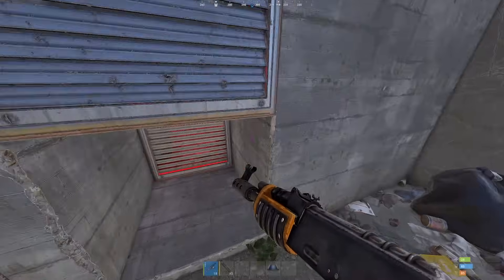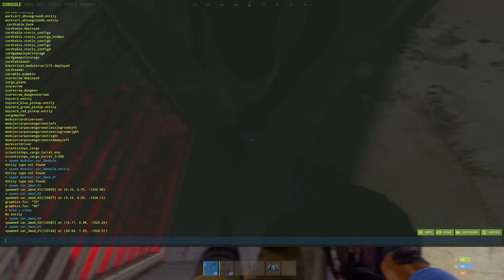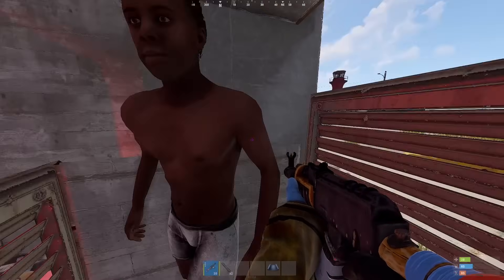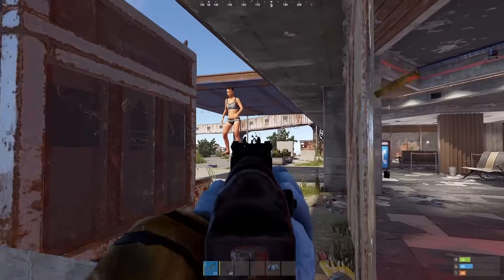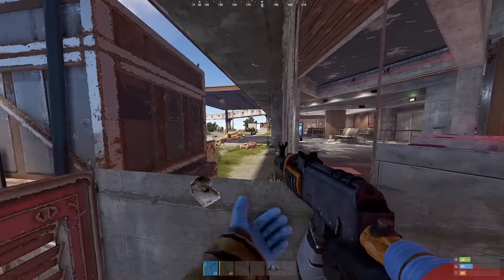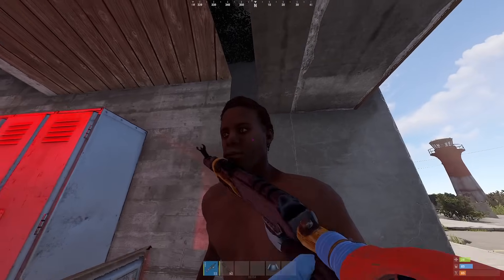For this glitch, you're going to need a friend — I don't have a friend, so I'm going to use Timmy here. Basically, you want to get glitched inside like this, and then in theory you should be able to shoot outside. I'm pretty sure you can do this alone as well, but I don't know how.